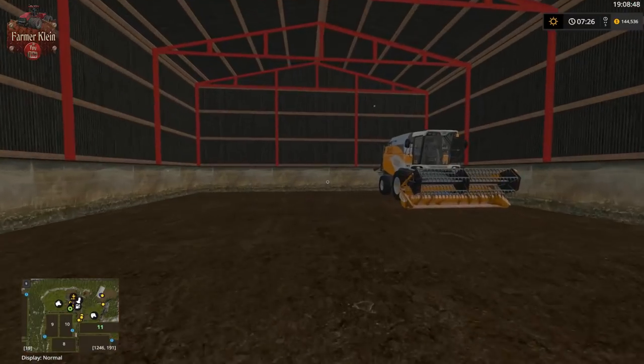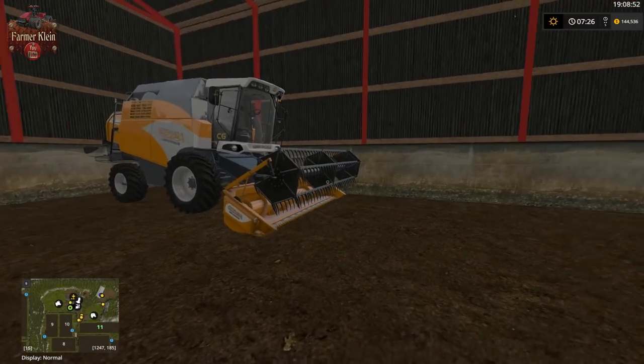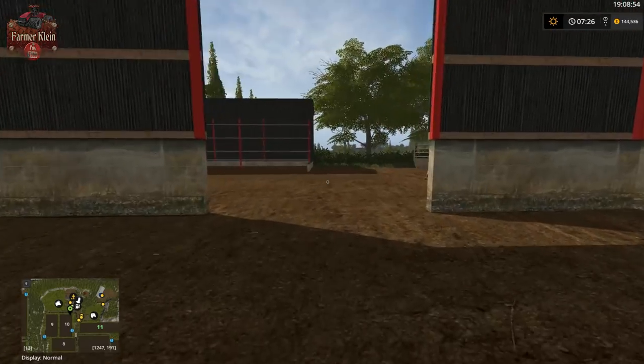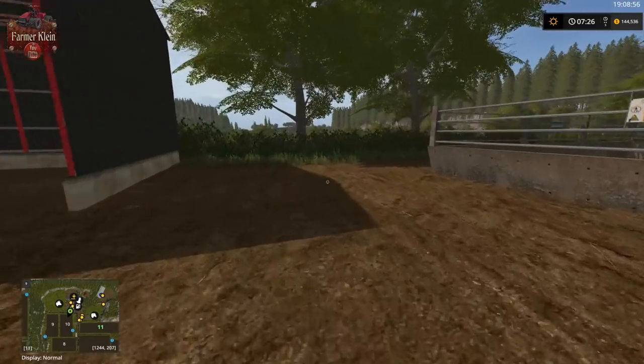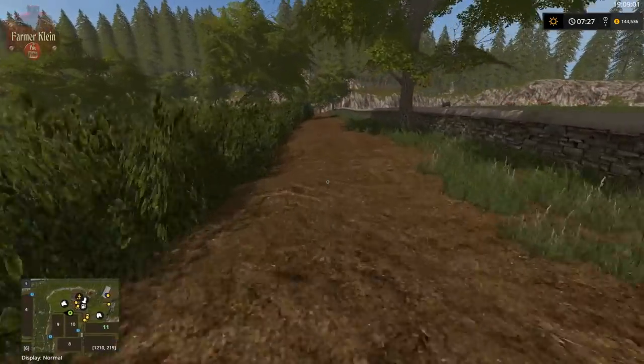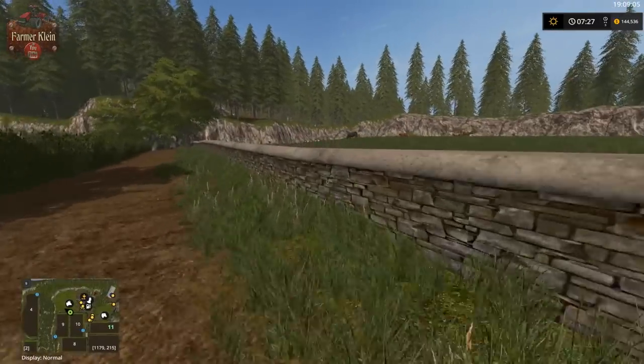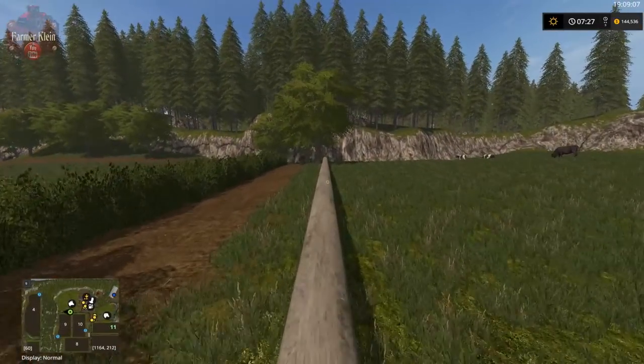There's our leased harvester and the seed and fertilizer fill points. That's pretty much the main farm and cow farm area. The sheep are up on the hill, as are the pigs.